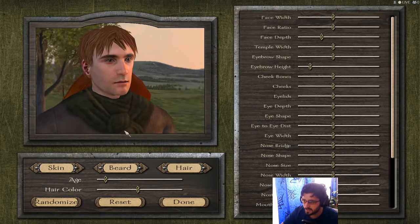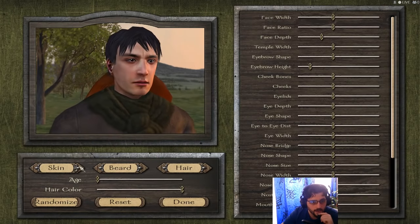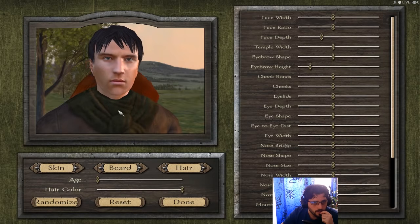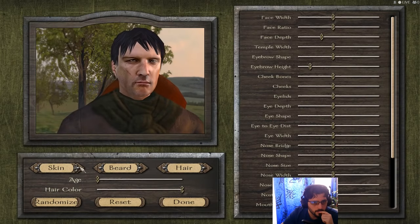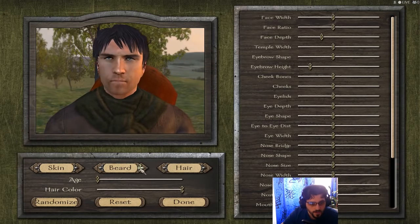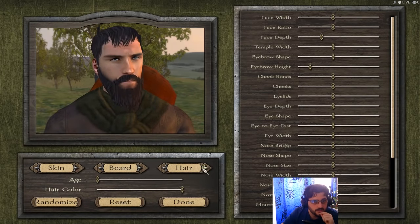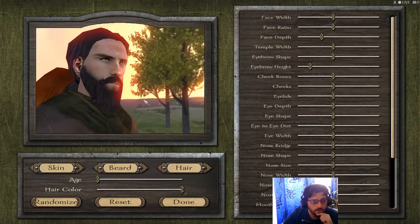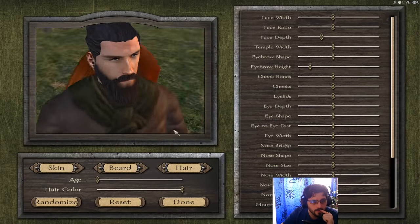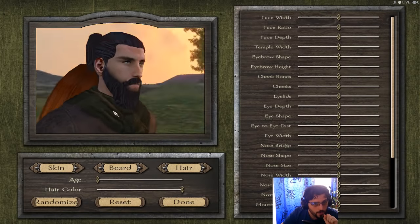Now we arrange the character's face — this is a pretty old game so please give the graphics a pass. Making ourselves as young as possible, dark hair, selecting a skin tone. Going for blue eyes and a sexy beard. Resetting the hair style, settling on something decent and we're good to go.